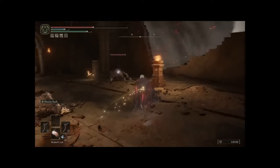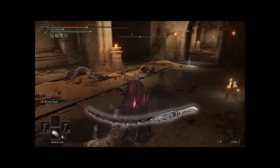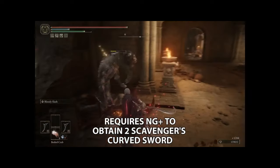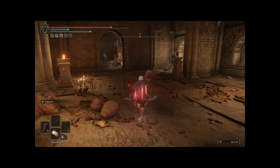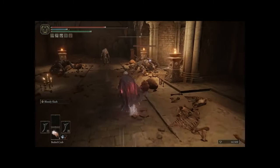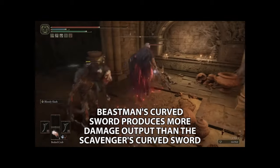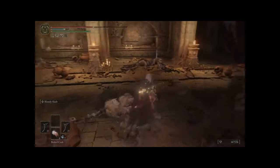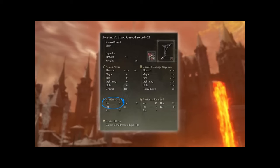We are going to be dual wielding Beastman's Curved Swords. The two main reasons we've opted to use these over the Scavenger's Curved Blades are: firstly, you can only legitimately get one Scavenger's Curved Sword per playthrough, so you can't pull off that full build until you're quite far into New Game Plus, whereas this build we can fully utilize in base New Game. The second reason is that the full build will actually produce more damage output because we're specking into Strength Scaling rather than Dexterity, and the Strength Scaling on the Beastman's Curved Sword will yield more attack rating than the Dexterity Scaling on the Scavenger's Curved Sword.